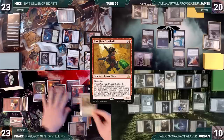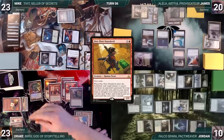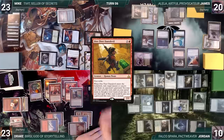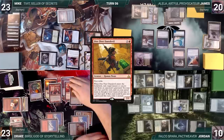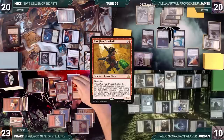Drake casts a Dire Fleet Daredevil, adding a red through Bergy. It enters and exiles Mike's Vampiric Tutor. He goes to cast it, but Mike reminds him of the Drannith Magistrate on the battlefield. Dismayed, Drake moves to combat and attacks Mike with Bergy. Mike takes it and Drake passes.